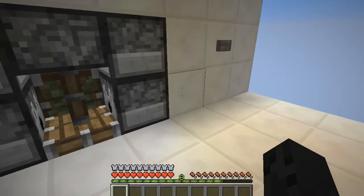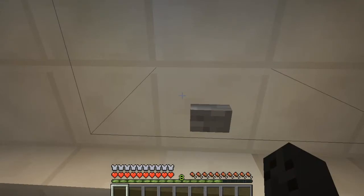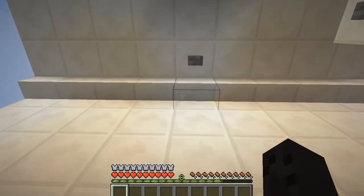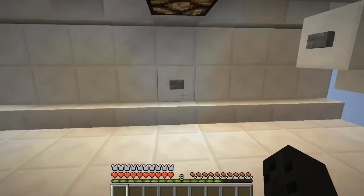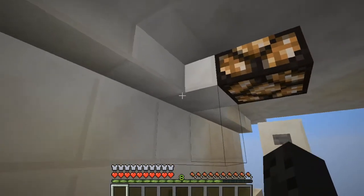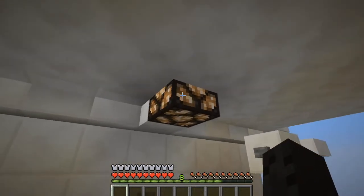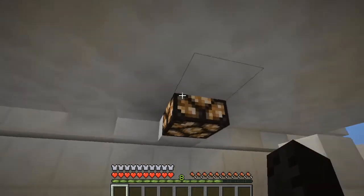If you want to, you can just activate the system from an outside source to get back down. It won't give you any fall damage because you bounce onto the slime block and it bounces you back up. You can have a little lamp here as long as you have a solid block right there, otherwise it won't work. Glowstone or the new sea lanterns work just fine.